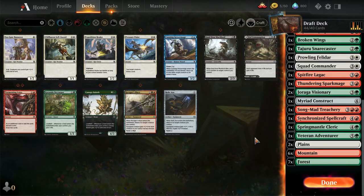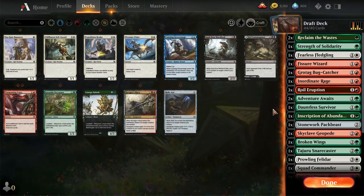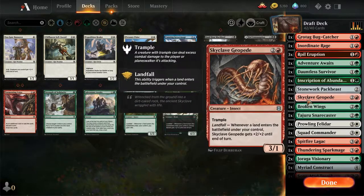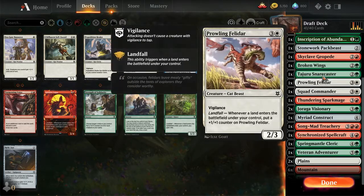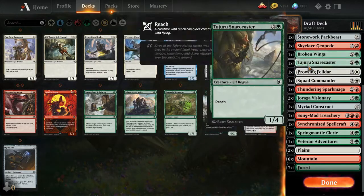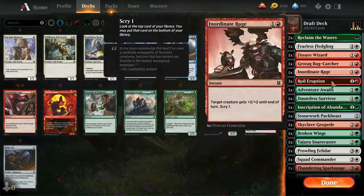17 lands. Give it down to two Reclaims. Cut the Strength, I like Inordinate Rage. Grotag, Adventure Awaits - down to 1. Dauntless is a 5-drop. Skyclave, GFB, Broken Wings, Snare Caster, Spitfire Legacy - cut Legacy. Really want to cut the Felidar but I can't. I need Rogues - do I have any? Yes, I have enough. I don't have any Double Green except for Inscription. Spring Mantle is going to be good. I should have picked up the Flying Equipment - that would be huge for this deck.